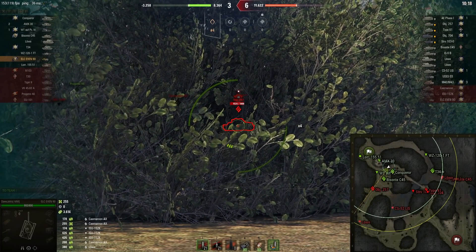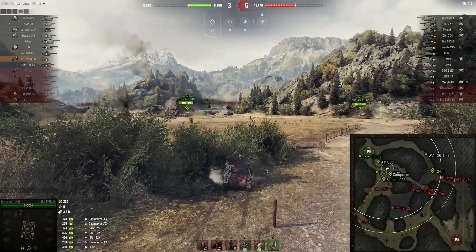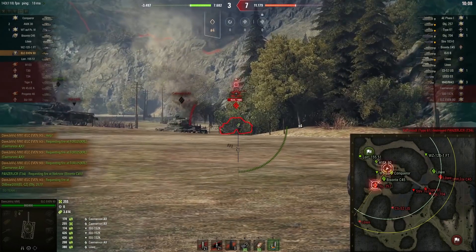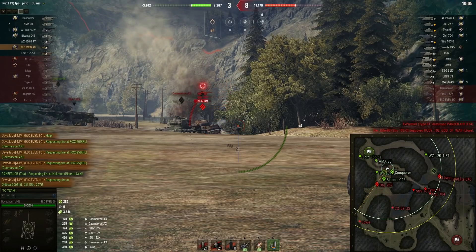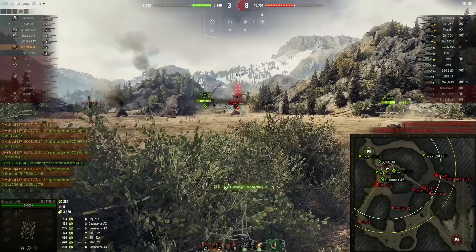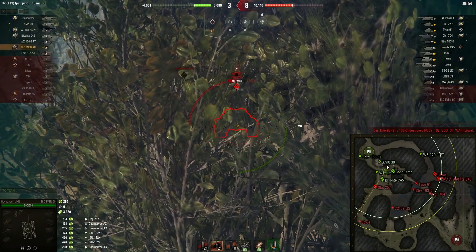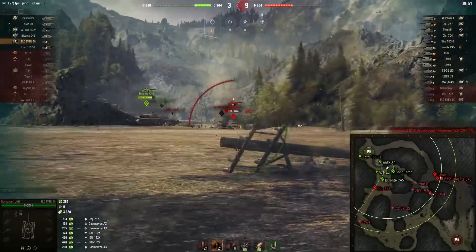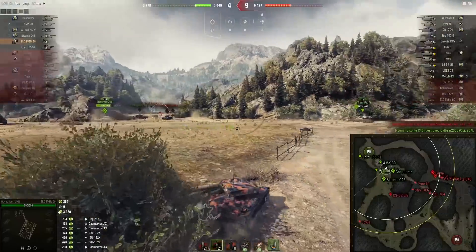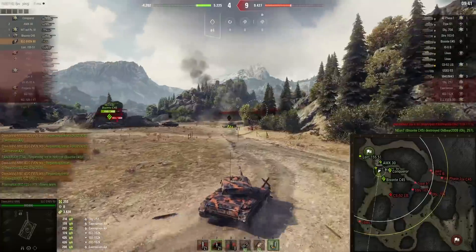He's still gonna be a cheeky little bastard here. He's gonna reload because the standard pen on this gun is horrible — it has 175 penetration, and premium rounds have 215. Which is also pretty horrible if you get into a tier 10 game. But that's not the primary role for this tank. He needs to spot, spot, spot, and maybe do some more spotting, because the tank is so small. It's basically undetectable — the enemy has to really, really come close.